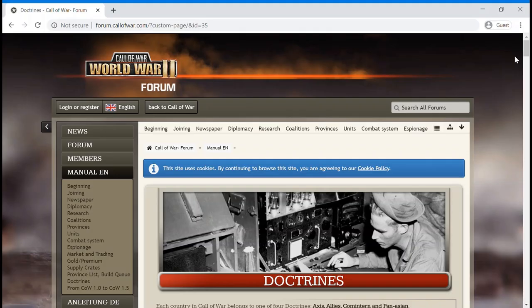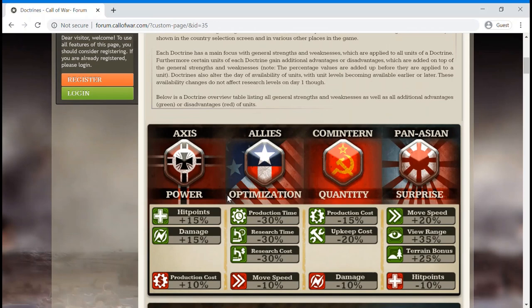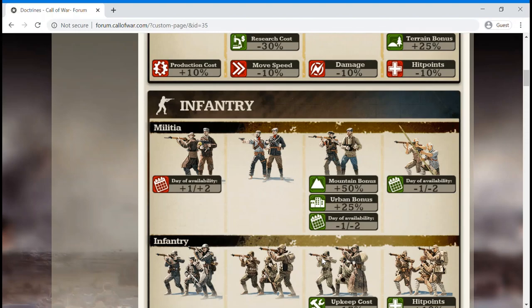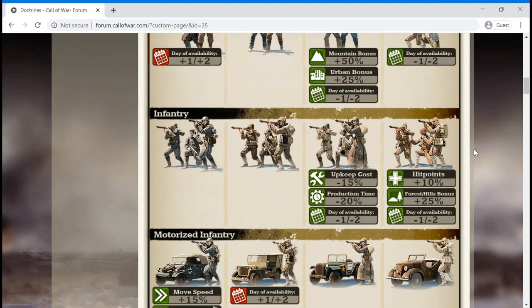I have a link to that manual in the description below. Let's take a look at the Axis' general strengths. The Axis gains a 15% bonus to all of its units' hit points, and a 15% bonus to all of its units' damage output. This means your units will generally outperform your enemy counterparts in 1v1 situations. The exceptions to that are found in the specific unit bonuses under the other doctrines.